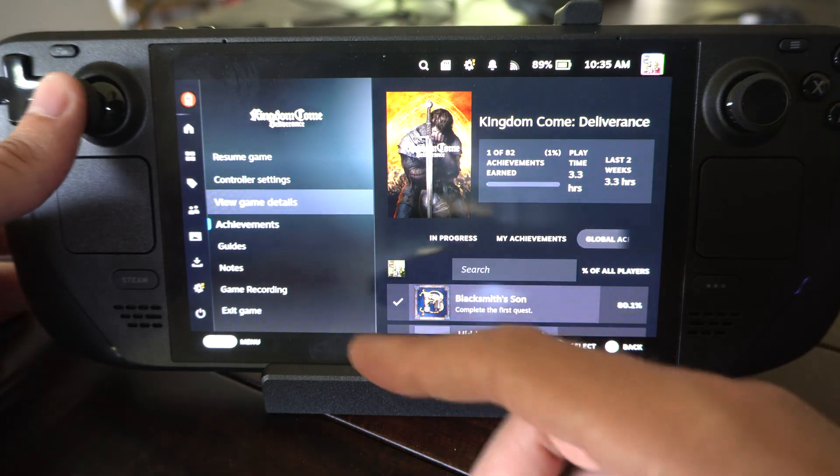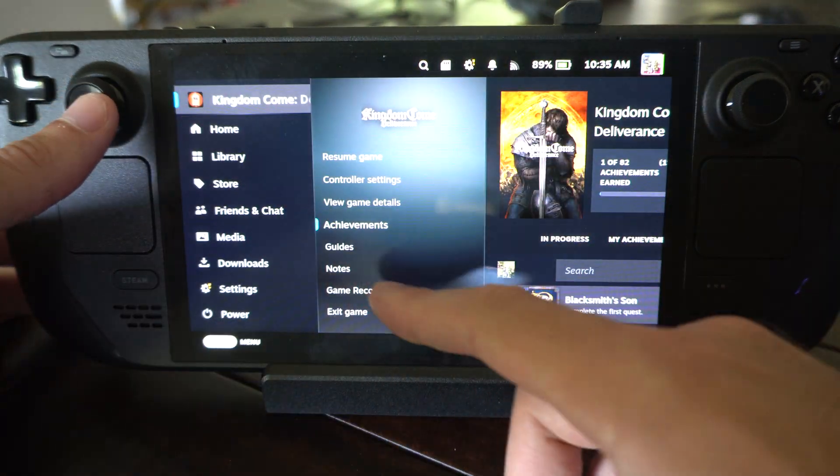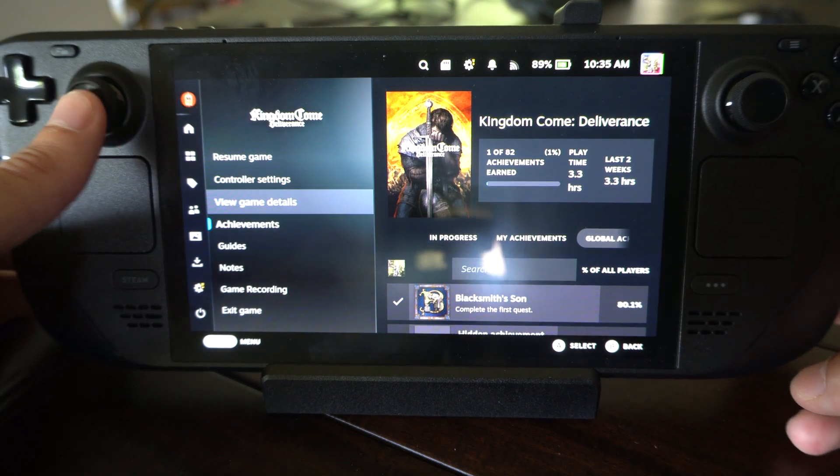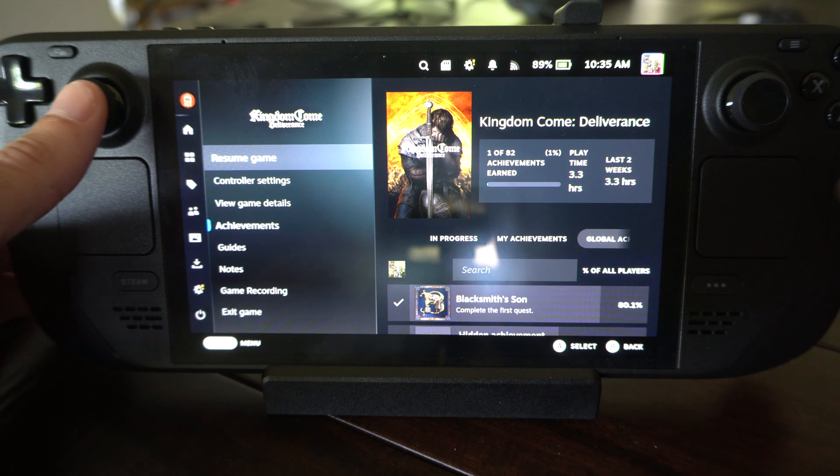I press the Steam button at any point, I can go to the game right here, and then go to the right. And then, if we scroll down, just under here you can see it says playtime, 3 hours.